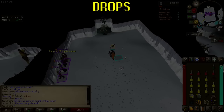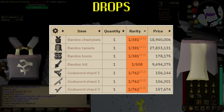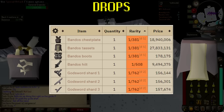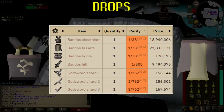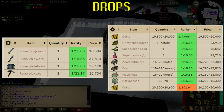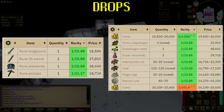Drops. So why are we here? Well Graardor and his minions drop some of the best melee armor in the game: the Bandos Chestplate and Bandos Tassets. Graardor himself can also drop the Bandos Godsword Hilt and there's always the chance of a Godsword Shard 1, 2 or 3. Even without the major drops you'll find a lot of rune items, adamantite, coal, coins and nature runes. The average value of killing all four enemies is 180,000, meaning a trip will almost always pay for itself.